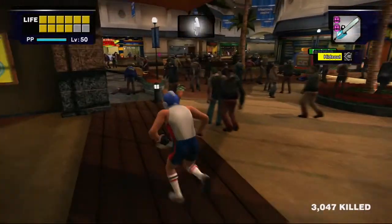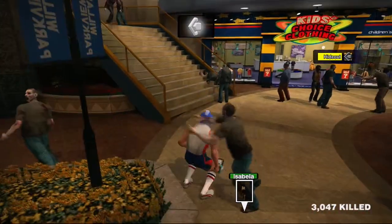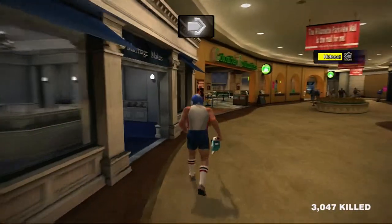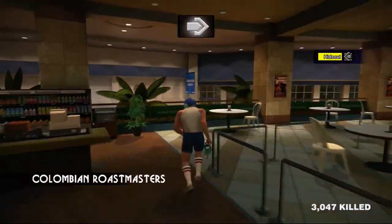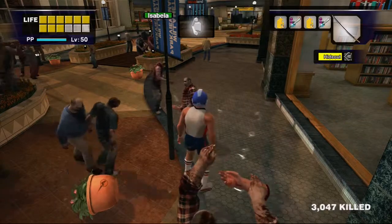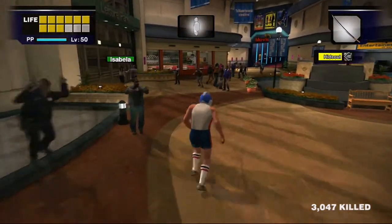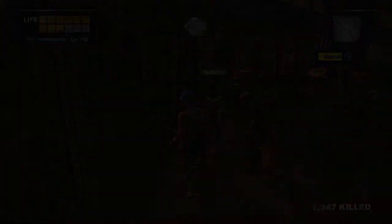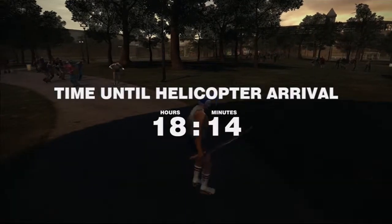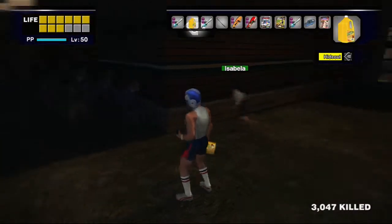She's probably gonna take so long I can actually get another katana off the roof. Hopefully she'll actually move when I clear them out - this game is very temperamental sometimes. From here we have to go into the North Plaza. I could use the skateboard but there's no point because I'm just gonna have to wait for her either way.